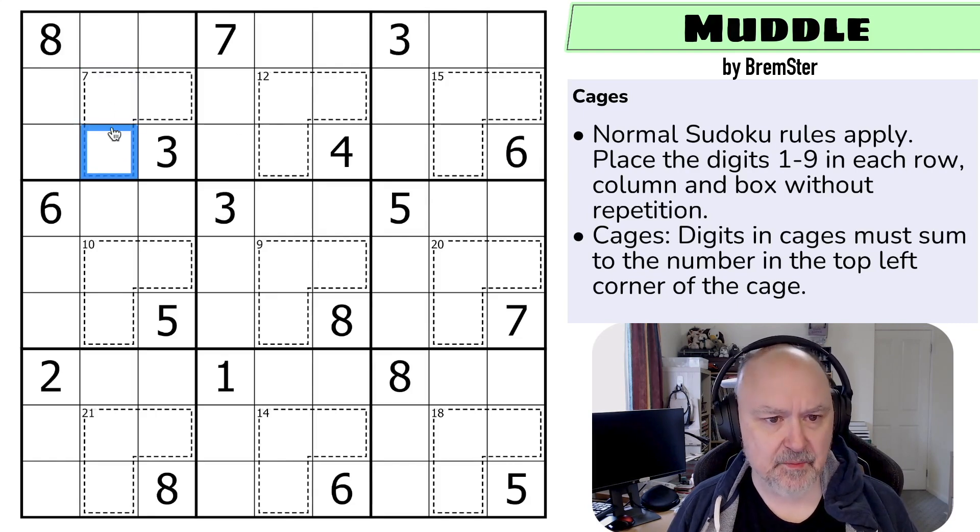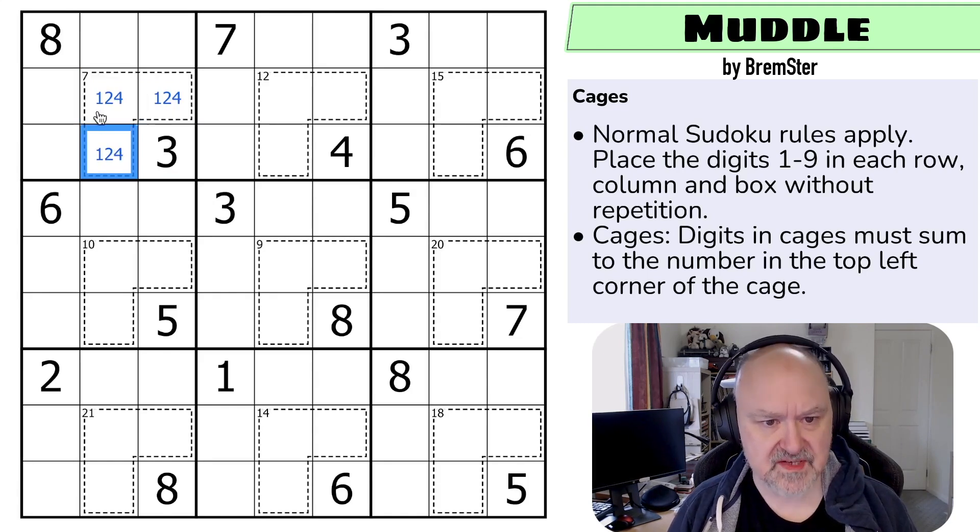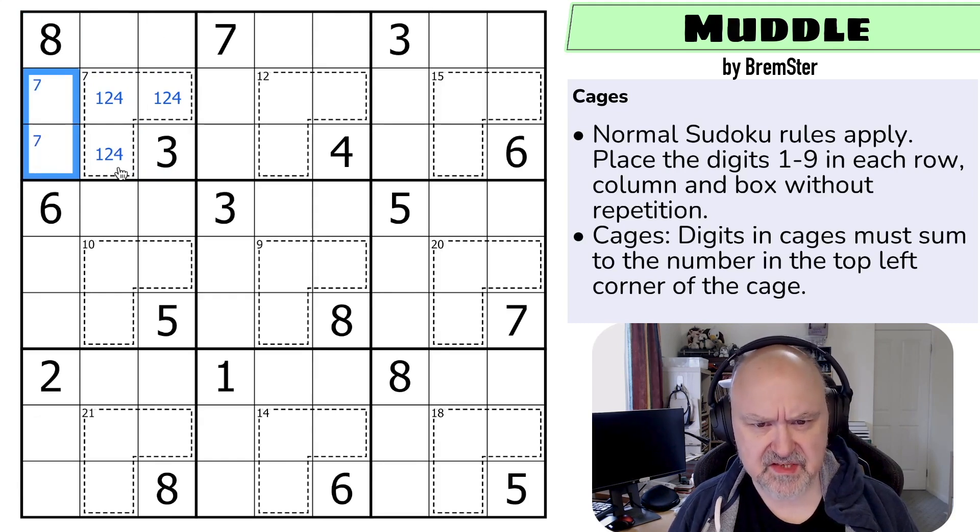We can start with this seven cage. What are the minimum digits we can put in, considering three is not available? The minimum is one, two, and four — and one, two, and four sum to seven. So these must be one, two, and four. By Sudoku we can't put a seven in any of these cells, so seven is looking down here — that's going to be a thing.